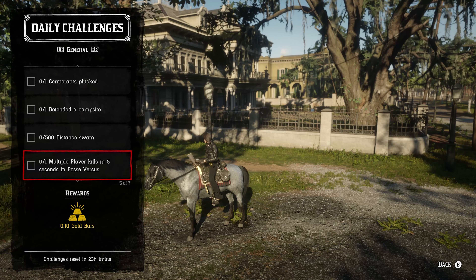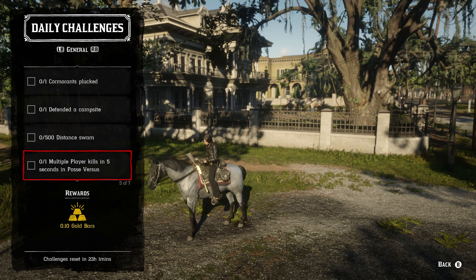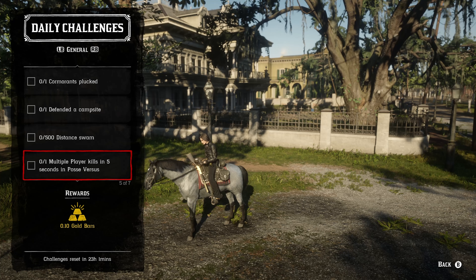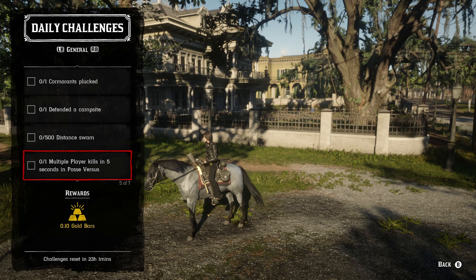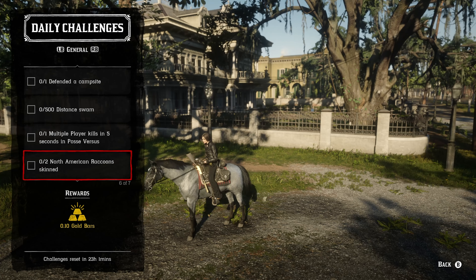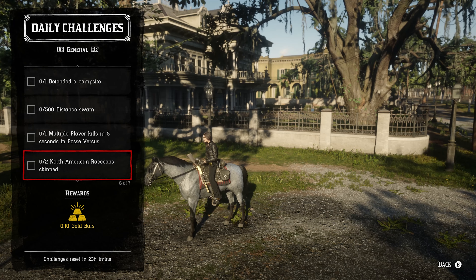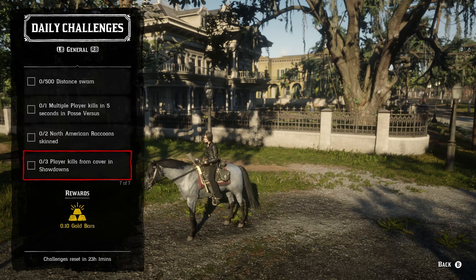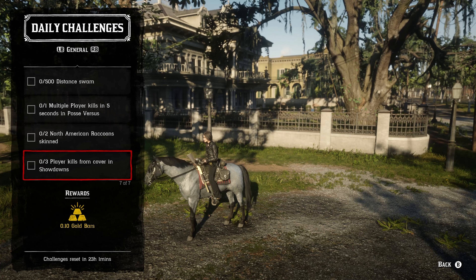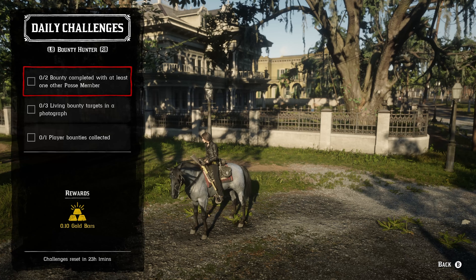For the one multiplayer kill within five seconds in posse versus, you need to be in a posse with at least two other players — I've never been able to do this with just one other posse member. Get two people to stand next to each other and place down a piece of dynamite or use explosive arrows. For two North American raccoon skins, you can find raccoons in Tall Trees, Cumberland Forest, or around New Hanover. For three player kills from cover in Showdown, just hide behind a tree, rock, or building and get those kills using dynamite arrows, explosive rounds, or whatever weapon you choose.